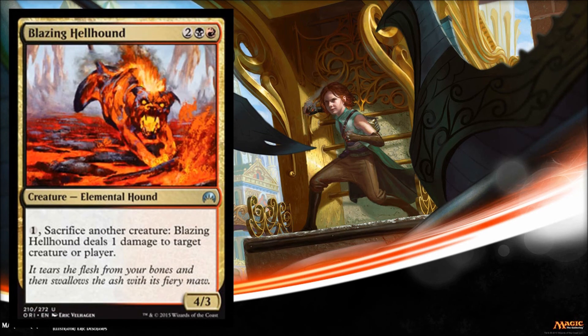Our last card for today is Blazing Hellhound — the second gold card at the uncommon slot we've seen, after Zendikar Incarnate from a couple days ago. I really like this card. He's a 4/3 for 4, and he's a sac outlet. I just love having sac outlets, especially efficient ones like this. For one mana, you sac a creature and it deals one damage to a creature or a player. These are awesome with cards like Act of Treason — you can steal your opponent's creature for the turn, get in for some damage, and then sac it so they don't get it back. This is just an awesome effect to have handy when you're playing black and red.